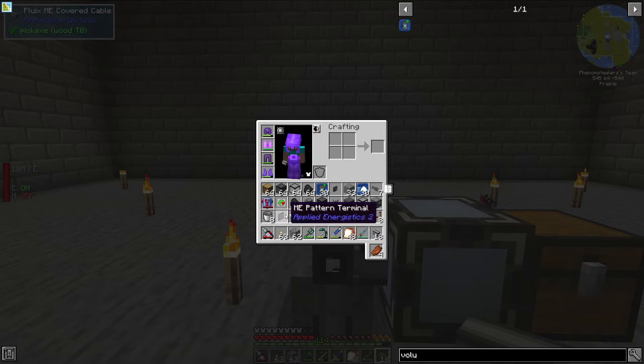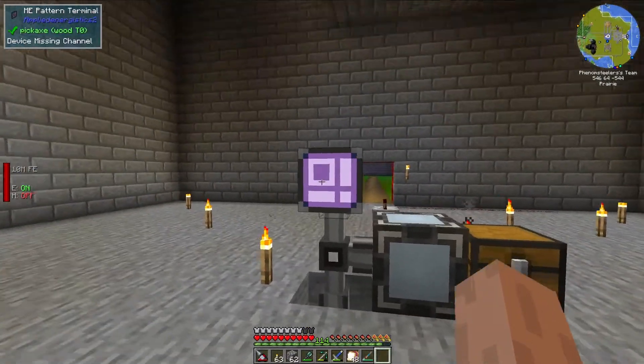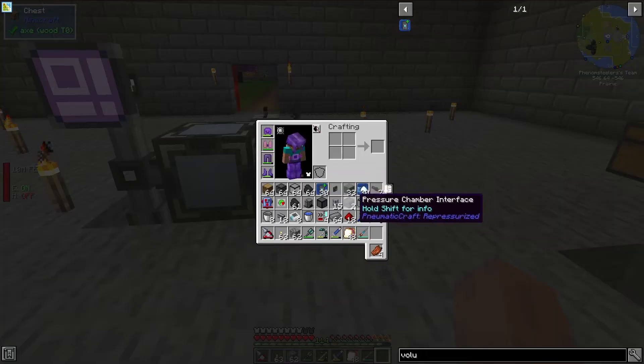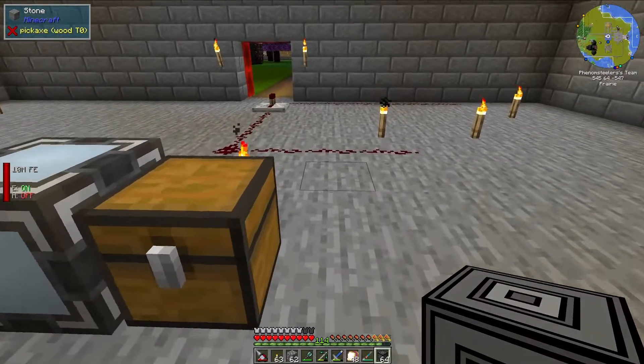To do this you will need an active ME system. For the automation today I'm going to be using Applied Energistics 2 and New Metacraft. New Metacraft is where the pressure chamber is from, and you will need some pressure chamber walls, pressure chamber glass, and a couple of pressure chamber interfaces, and at least one pressure chamber valve.